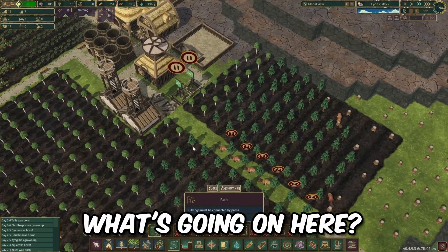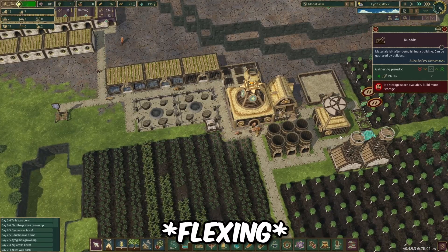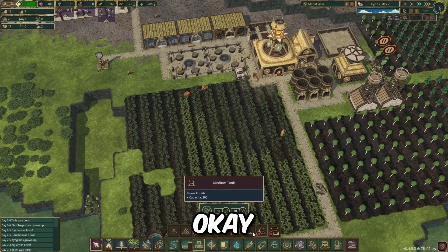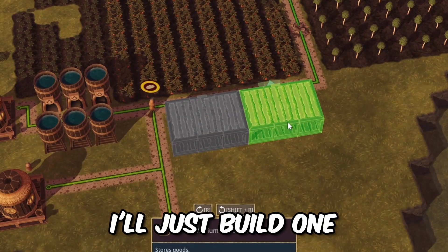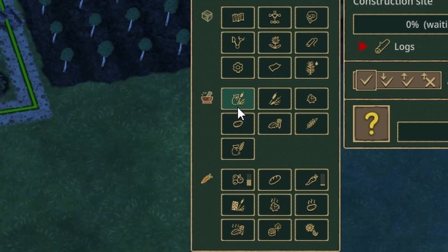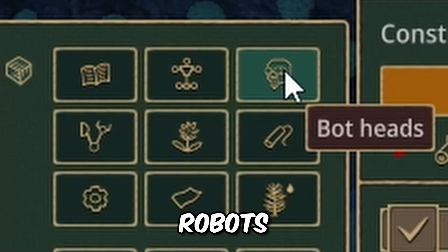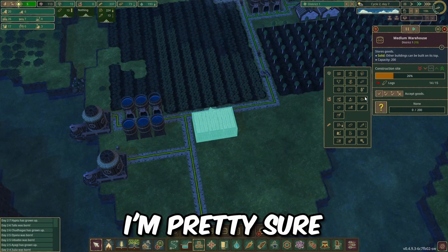Why is there trash? No storage space - I see, I don't have a storage building. We need to build a warehouse. I'll build one right there - this will hold planks. I saw that there were robots in this game - I'm pretty sure it's only the Iron Teeth that have them.